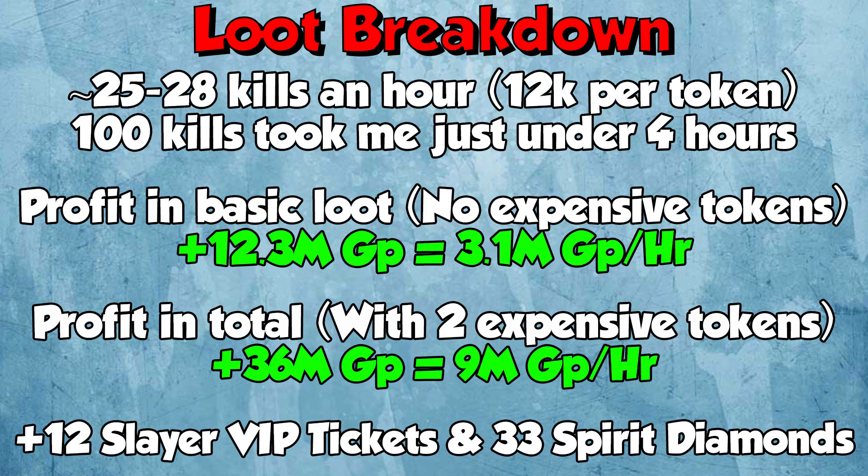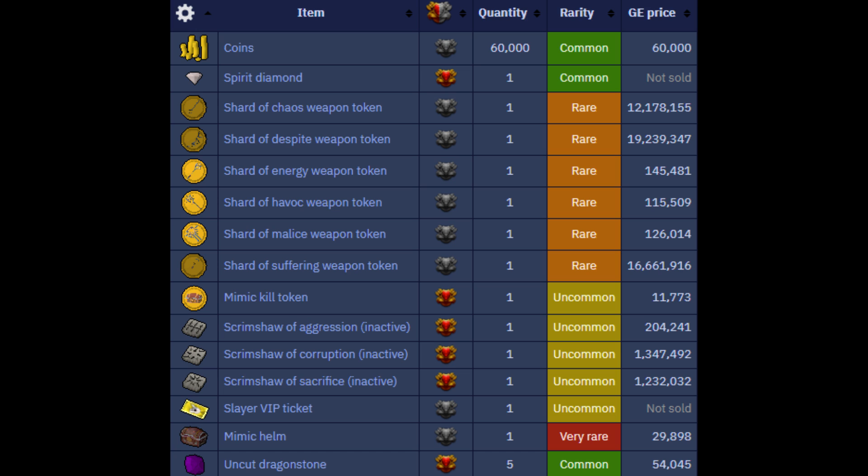The thing is, if a lot of people do this, those big tokens are gonna crash, so it won't be as good money. I took a look at the table on the wiki — and I know the wiki isn't always perfectly correct — but the rarest thing from the boxes seems to be the Mimic Helm, and I managed to get one in 100 kills. When it comes to the tokens, they all look like similar rarity, so you just have to get lucky and get the right tokens for them to be worth more. Even with Scrimshaw of Aggression, Sacrifice and Corruption being uncommon rarity, going for those for consistent money and hopefully hitting something big — even if the tokens crash from 10-12 mil down to 4-5 mil, you're still gonna make a good 5-6 mil an hour, which isn't too bad for a boss like the Mimic.